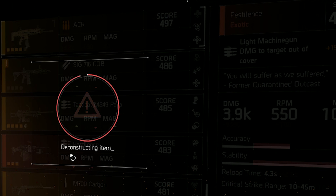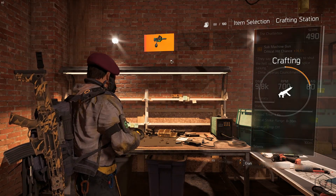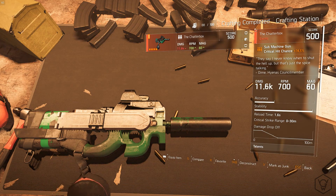Once you have your spare exotic that you don't want — we're using the Pestilence — you want to dismantle it and you will get exotic components. Then head to the crafting bench and craft the Chatterbox upgrade, or whatever exotic you're using. You'll then get your 500 gear score exotic.